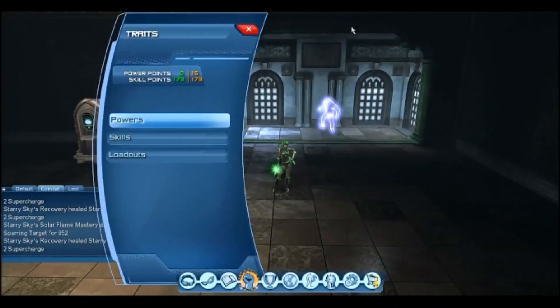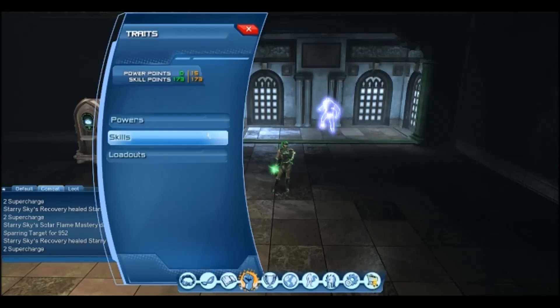Hey guys, this is Starry from Starry Sky Gaming, and welcome to this one-handed weapon mastery skill point build video. I'm going to be showing you where exactly I'm putting my skill points to build the one-handed mastery, and particularly why I class it as a hybrid mastery. It offers a really good fast melee and range mastery combo, which is particularly good for powers such as Hard Light, Rage, and Celestial, since they all have construct combos.